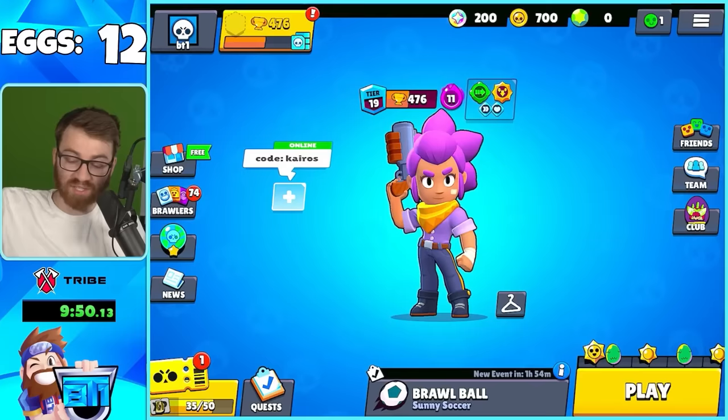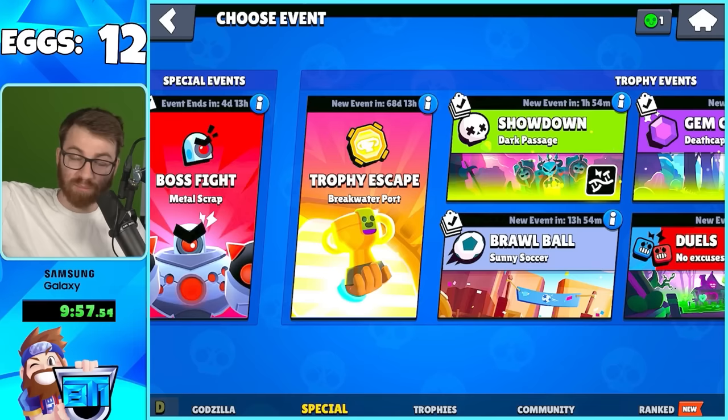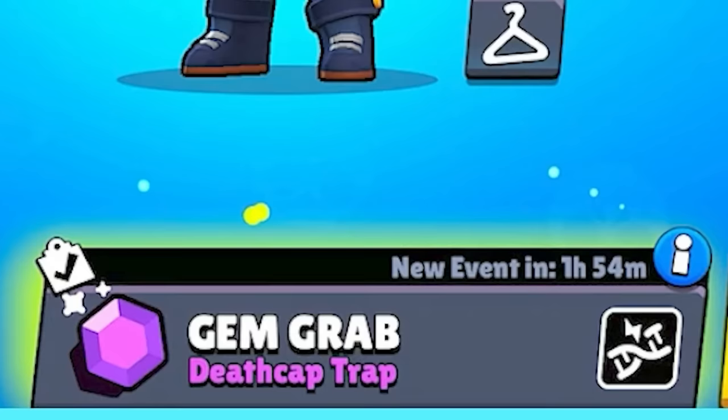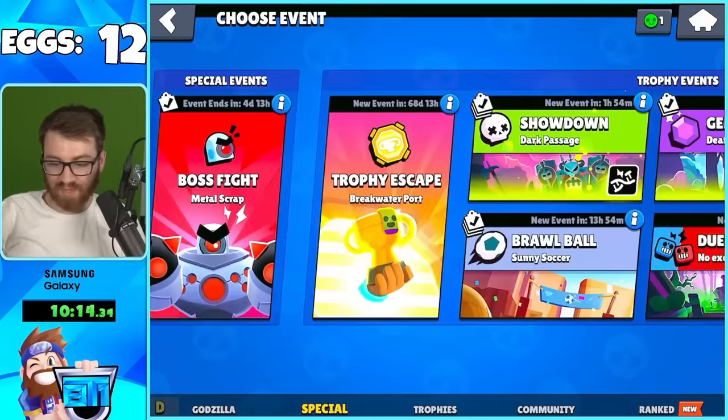You can see eggs on the bottom right by the play button showing how many daily free eggs you have - you get them pretty quickly. If you don't want to play against mutations, play a mode that doesn't have them. Mutations are activated as a modifier in Showdown and sometimes randomly rotate into modes like Gem Grab. Mutations are always active in Godzilla City Smash.